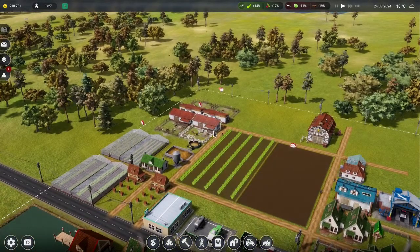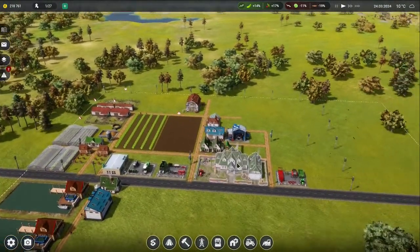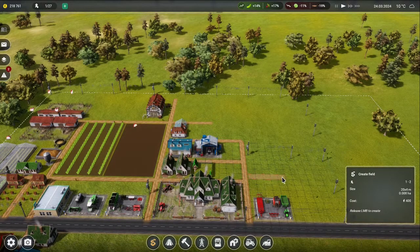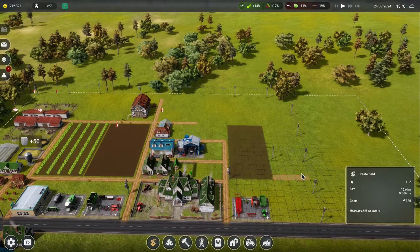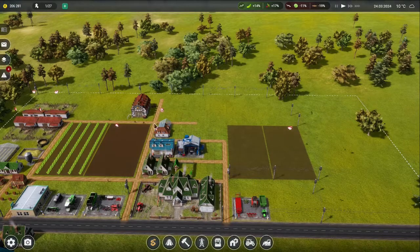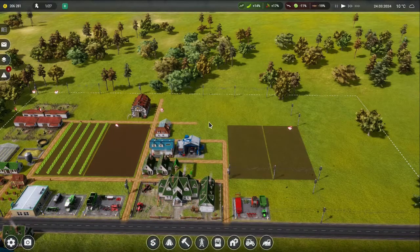We've got 200 grand to play with, which I think is good. We should start thinking about adding some more fields and doing some more crops. I want to do roughly seven plots and bring them all the way up, giving us two more crop fields, which is nice.